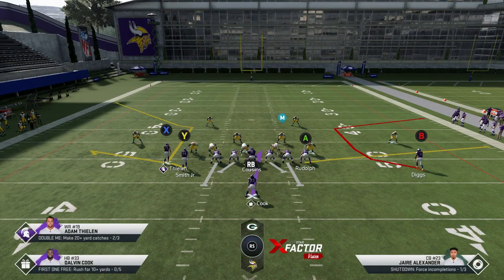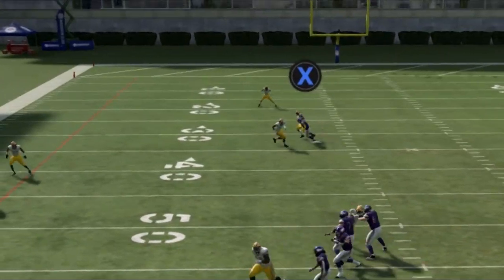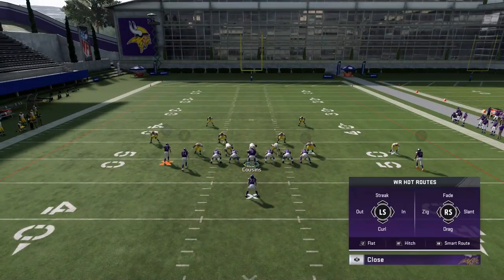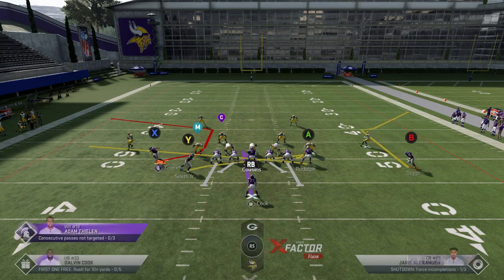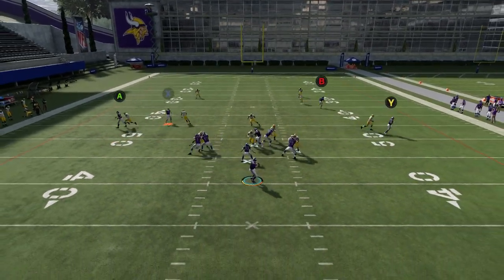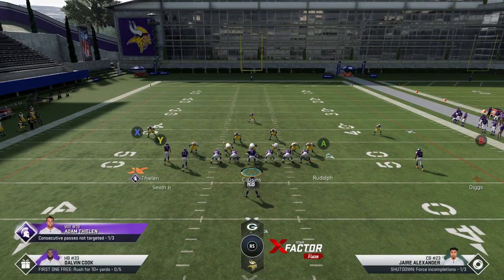Another thing you can do is put the Y route on a flat. This works best in a catch-and-run scenario with any off coverage. This looks like a cover two, so it's not really going to work here. But if it's a cover three or cover four where the cornerback drops back, it's going to be wide open in the flat. In a scenario like this, if I pre-diagnose the cover two, the X route is going to work instead — and ultimately he does get open even after getting jammed hard. One of the two routes is going to get open just about every time, which makes this play super easy.